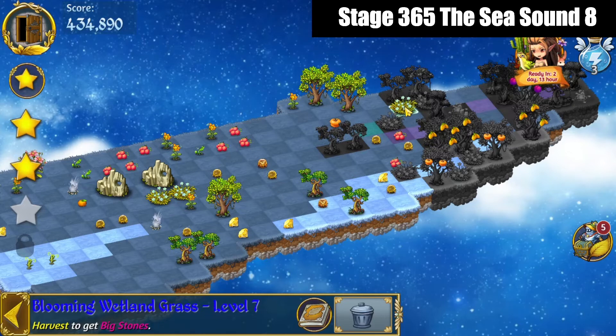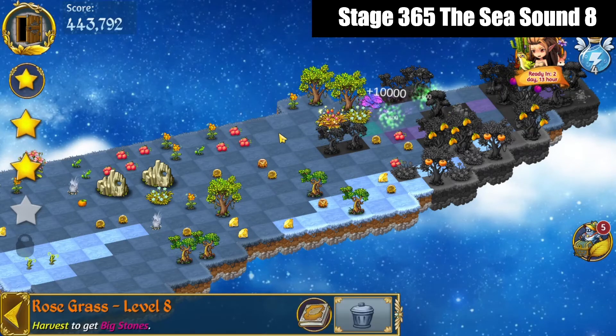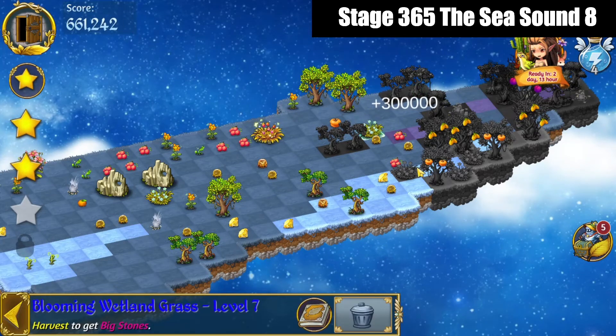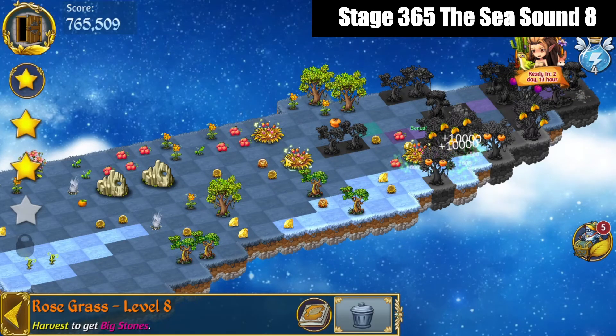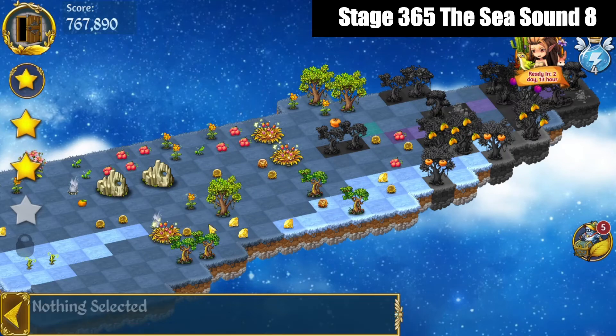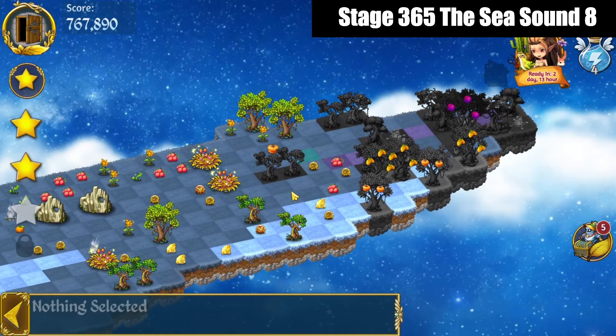Alright, we've got a 4 merge with these blooming wetland grass. Bring that out. And then we've got a 5 merge with the blooming wetland grass. Now we've got rose grass that we're going to set off to the side — we don't want to merge those if we're not ready for them.